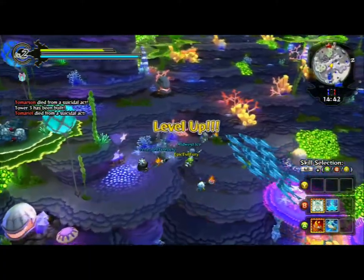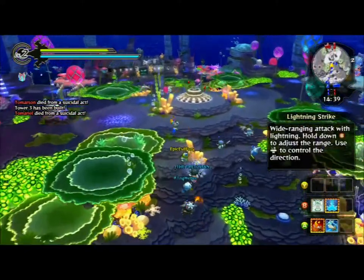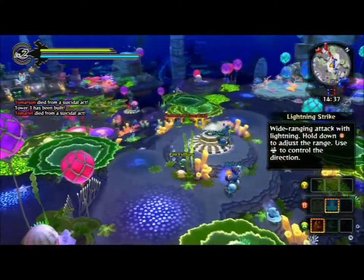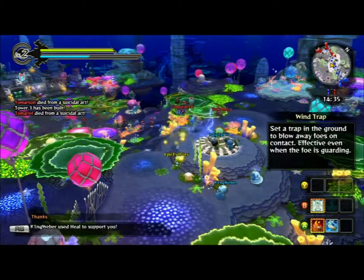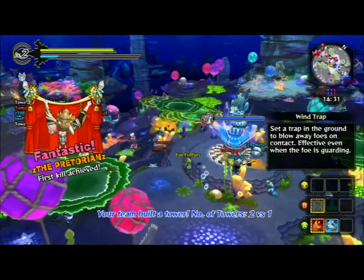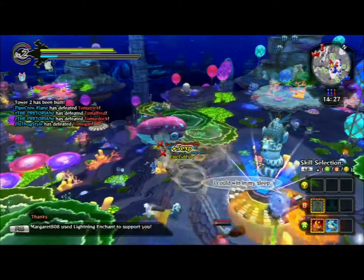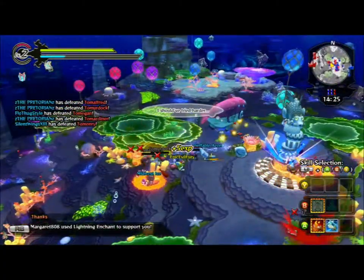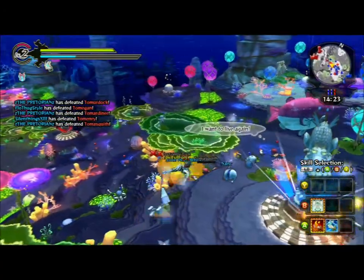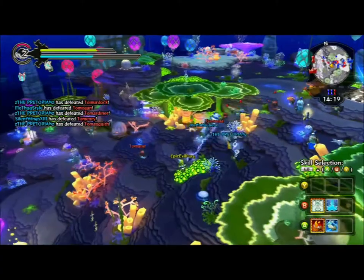First thing: if anybody throws down a Sacred Song or a Cheer, you're going to want to hop in that, because it'll level you up to Level 3 right off the bat. Then you want to get on the towers as people build them. The key is you don't have to actually be building the tower — you just have to be in that little circle around it. You can still be casting spells or doing other things while standing in that circle.